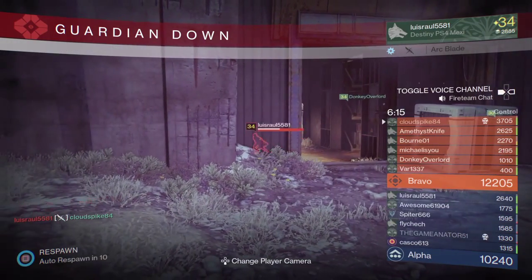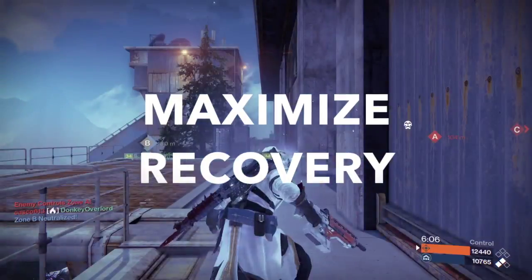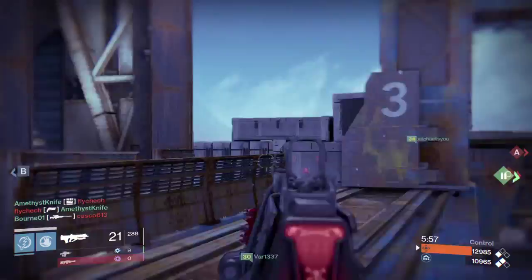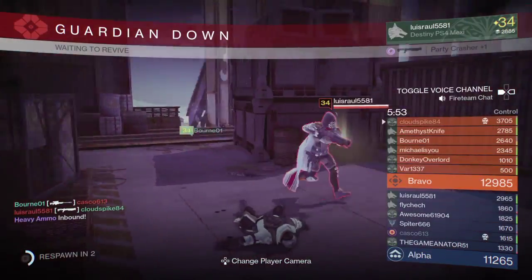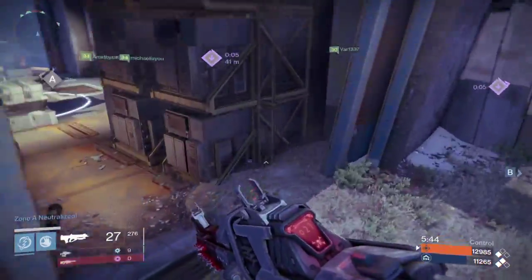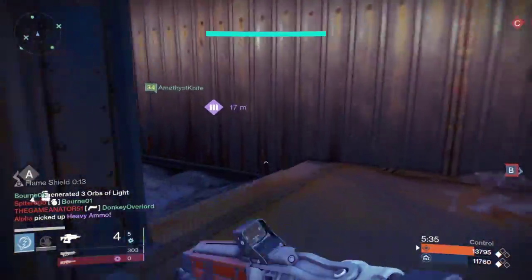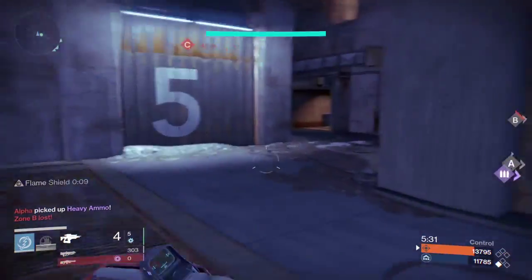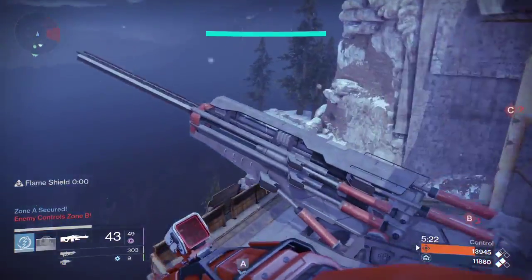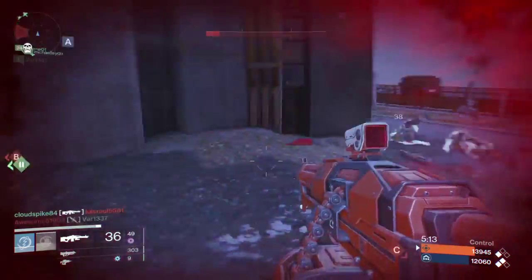The fifth and final tip goes back to recovering behind cover — making sure you're not running into battle at half health. This is to maximize your recovery stat. In Destiny, you have three base stats: armor, recovery, and agility. The one that's going to help you out the most is recovery. Agility helps you move faster and jump slightly higher, but it's a very slight increase. Armor gives you more base health, but even maxed out, you'll only take maybe one or two more shots from the weakest guns in the game — that's how little difference it makes.